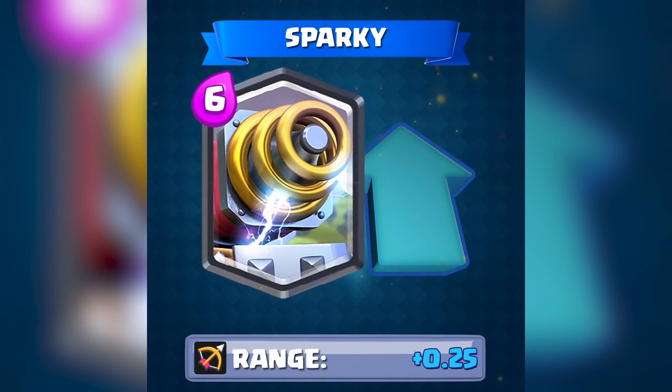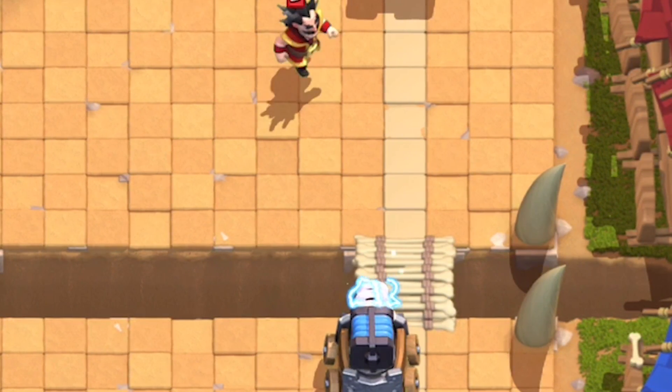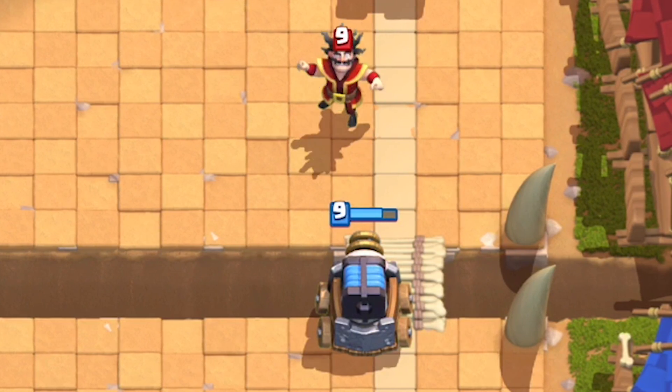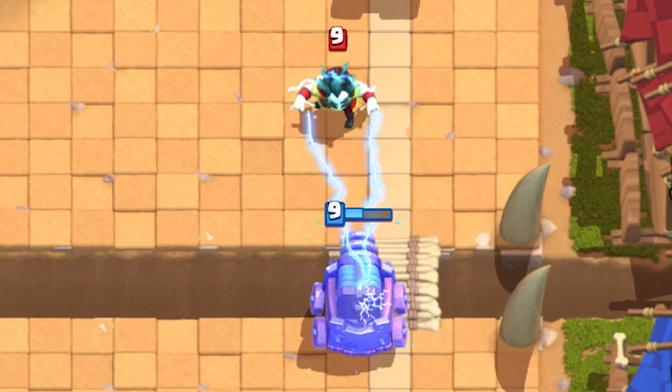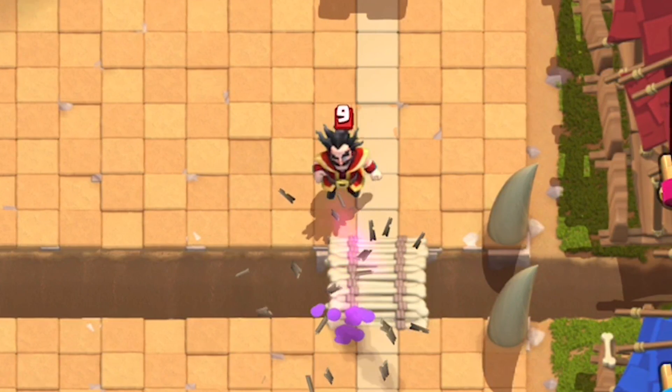Sparky's been neglected far too long. She was a trash can on wheels — now she's a trash can on wheels that can outrange the electro wizard. They're buffing her range by 0.25 tiles. This will be represented as 4.7 tiles in her profile card until the next client update, which we'll see around the end of March.